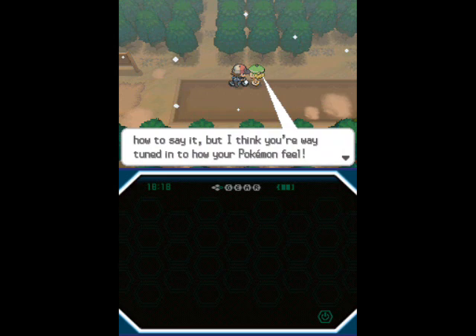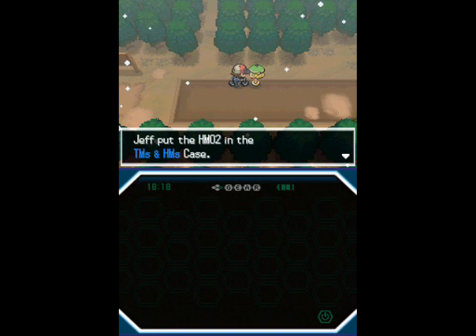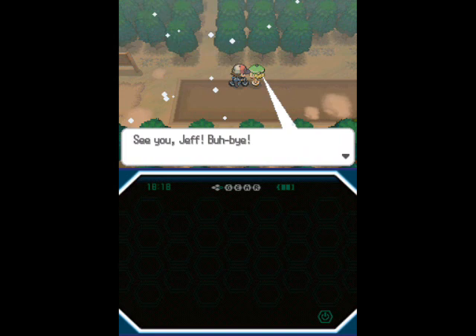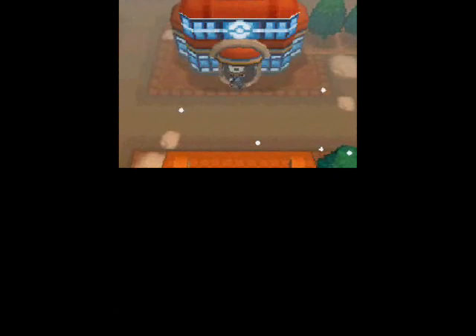Now that we've beaten Bianca, we're actually going to get a very cool reward that I have been looking forward to for a long, long time — and it is the Fly HM! So this means that the Ducklett I caught earlier is finally going to come in handy! Apparently she got it from her father. I think you got that right, then. I have to share this with Sharon. Either way, not complaining — I can now fly around.